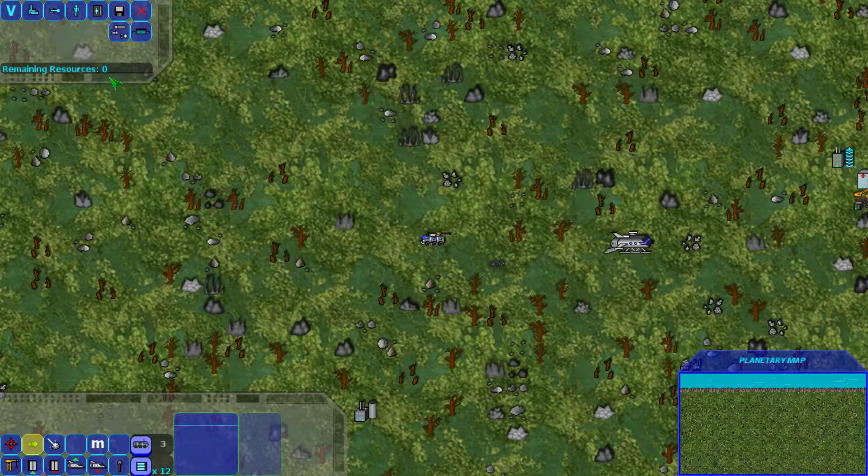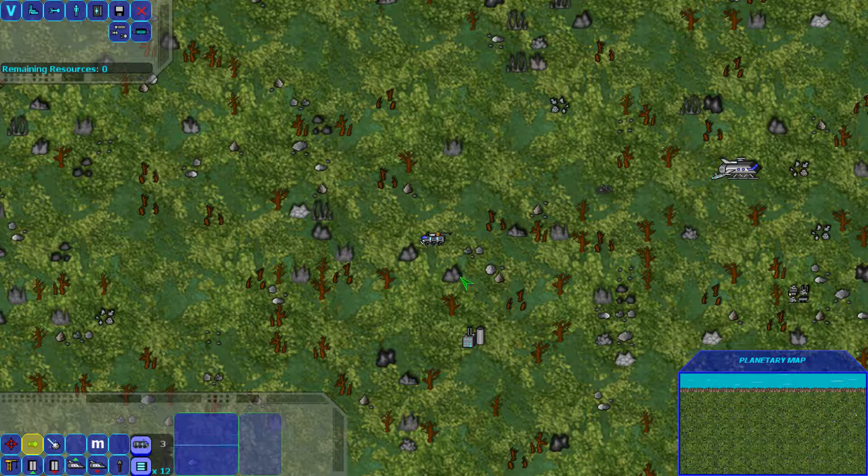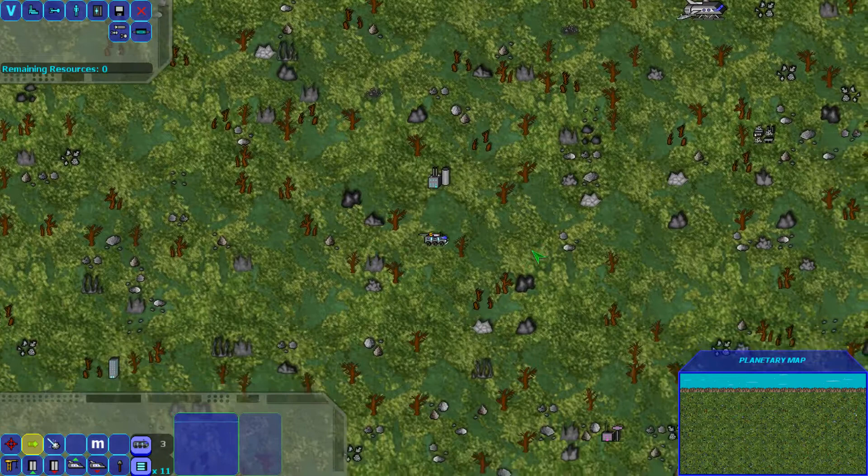Had there been resources, a token would have come out and it'll let you know how many resources are remaining on the planet surface. Even though there aren't any resources on this planet, I might want to use my mining laser to destroy rocks blocking the path rather than use a laser shot, because a laser shot expends my energy packs. I got 12 — watch: I fired and destroyed a rock but I'm now down to 11, whereas the mining laser has no cost.